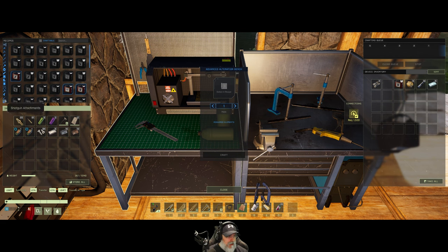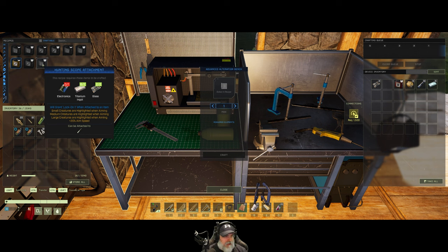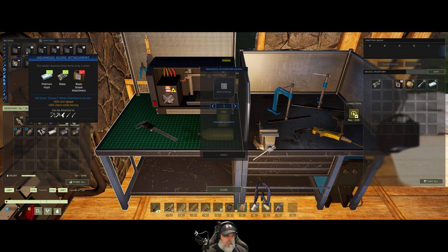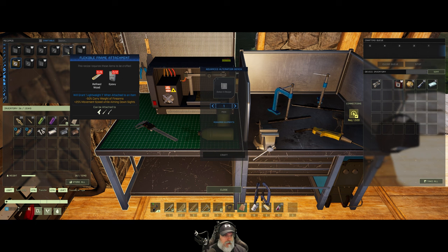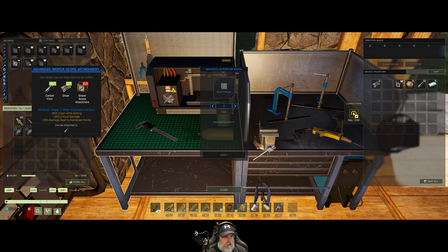Let's go to hunting rifle — rifle attachments. The hunting scope grants lock-on 1. We already have the number one version, so I think we want the sniper scope or the advanced scope. The advanced scope grants scope 2: 50% aim speed and 30% zoom while aiming. The advanced sniper scope is 60% zoom while aiming and also has critical damage. We definitely want the critical damage. We need to make the sniper scope attachment first — we've got everything we need, and it looks like we have everything for the advanced too. Hoot woot!